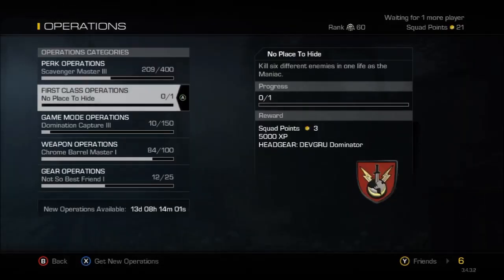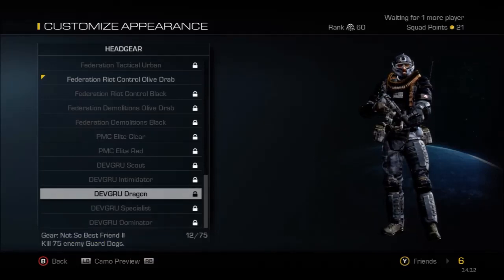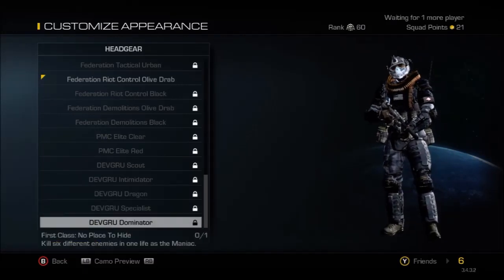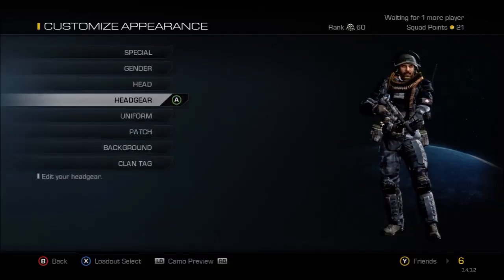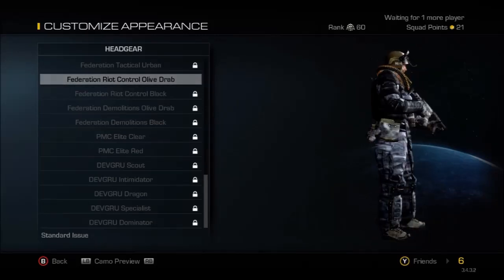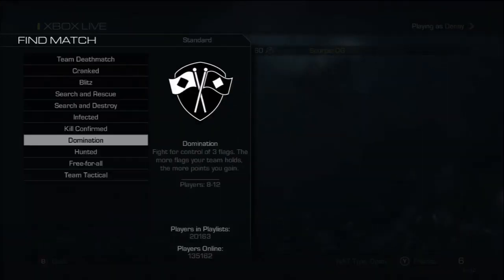There are operations I want to complete. I want to get 'No Place to Hide' — you get the Devrew Dominator mask. That mask is awesome, it's this one right here. And the Devrew Dragon too, that's why I have both of these operations active right now. Whatever one comes first will be good. But until then I'm using the Federation. Alright, this is taking too long — let's leave the lobby and come back.